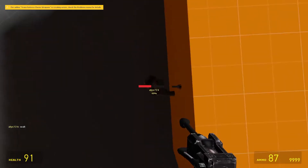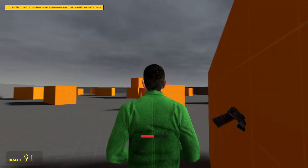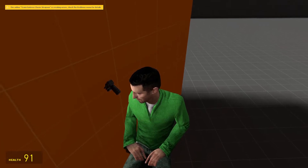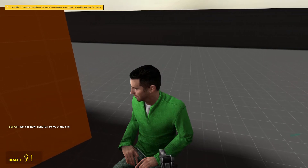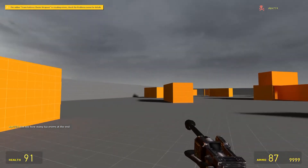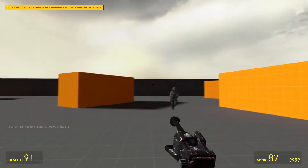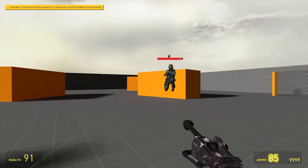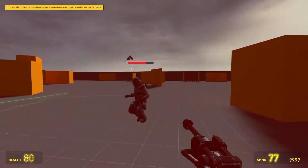I am going to sit on top of you until you respond. Your weapon is in the wall. Let's see how many lower areas there are at the end. By the power of the rail gun, you slowly die.